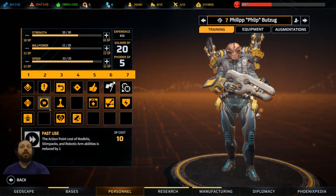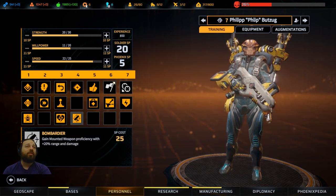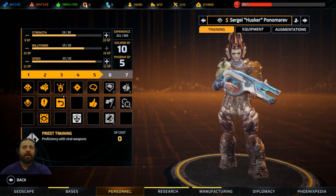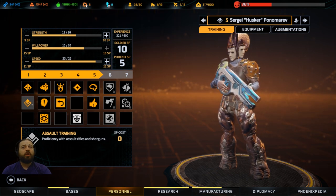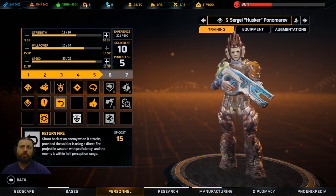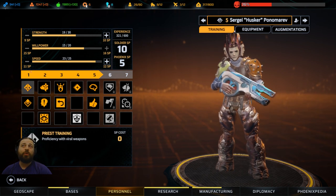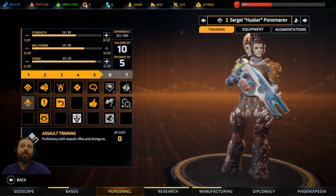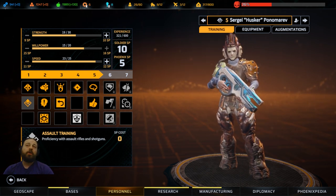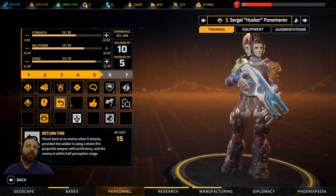I suggest you experiment, because of these skills you might find a soldier to be way better at something you didn't think about - a combo that just works really well. I like to have a lot of Assault. Assault has Dash, which makes you a lot more mobile. Assault also has Return Fire, so you have to be careful because enemies return fire on you if you don't notice that this is the class you're fighting. I would suggest shooting their arm off with a sniper rifle. They are a very annoying class and often enough they can turn around and shoot you and kill you in one turn.